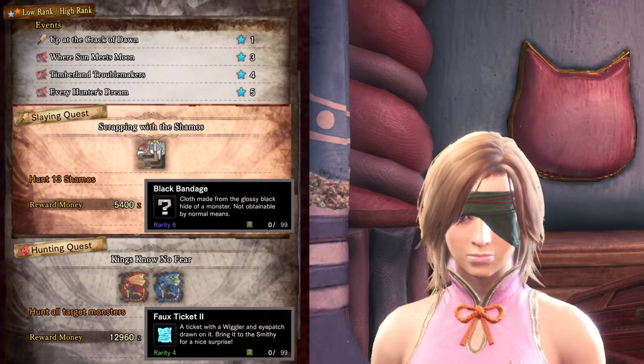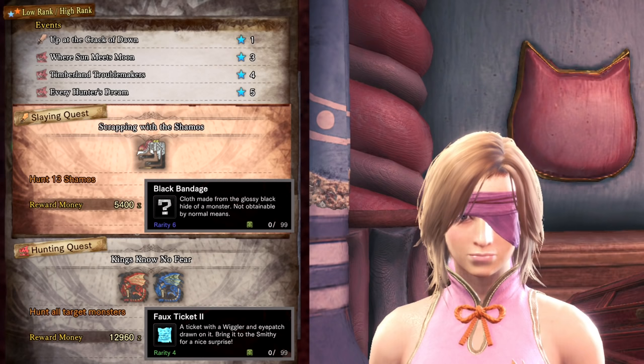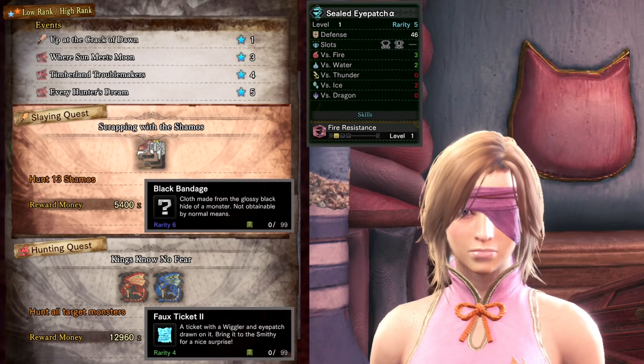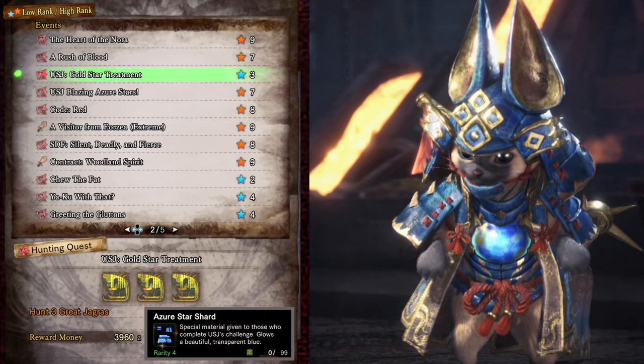If you want the Sealed Eyepatch you will need Full Ticket Twos combined with Black Bandages from Scrapping with the Shamos event quest. You could also use the Black Bandages to craft the high rank Sealed Eyepatch. I've never used this armor and since there's a layered armor version available, unless you are a collector I would probably just get the layered version.